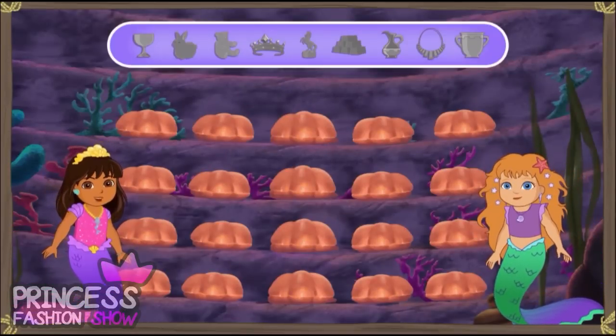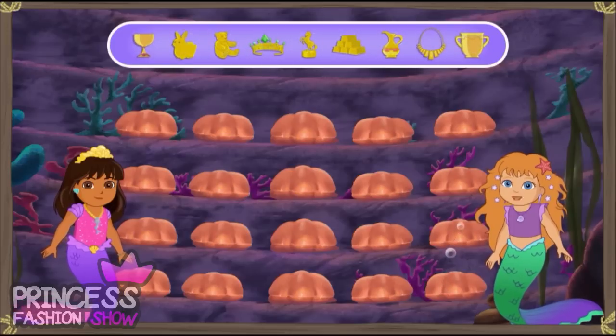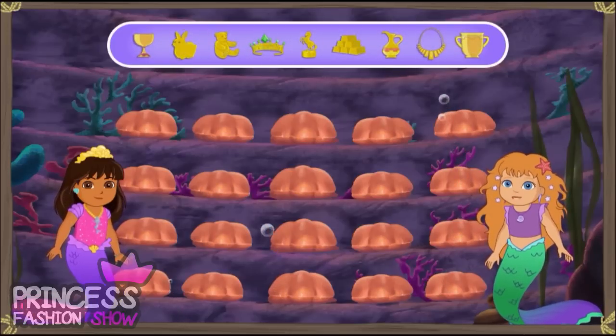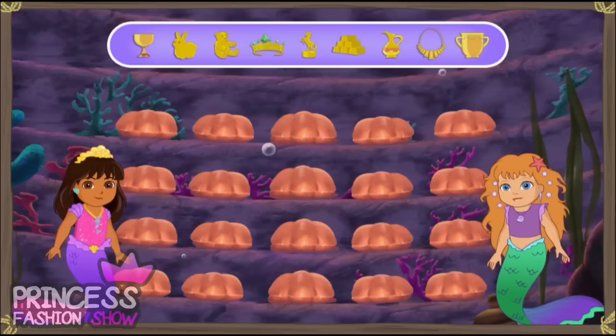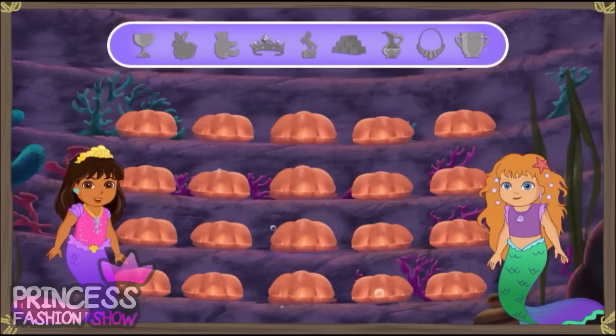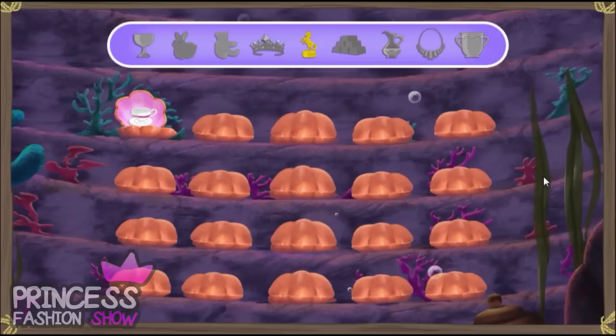We made it past the octopus guard and into La Sirena Mala's treasure room. Dora, look at all the gold La Sirena Mala has stolen. We must get the gold back to its rightful owners. But how can we do it? Ya lo sé! Just wait for the clamshells to open. If you see something gold inside, click it. Woo-hoo! Remember, we're looking only for the gold treasures. That's not gold — don't click on it. Ready? Let's get that gold.